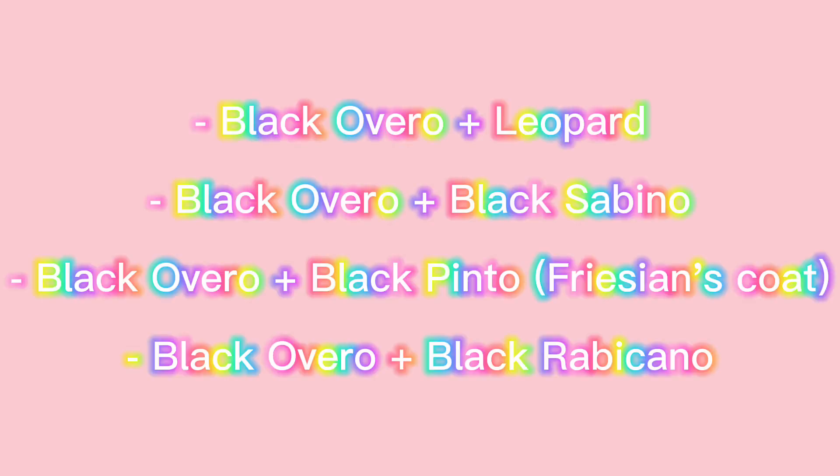To get a Black Overall Splash, there are four ways to get it. Breed a Black Overall plus Leopard, Black Overall and Black Sabino, Black Overall and Black Pinto, or a Black Overall and Black Rabicano.